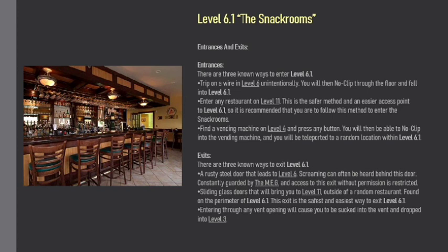Exits. There are three known ways to exit Level 6.1. First, a rusty steel door that leads to Level 6 — screaming can often be heard behind this door, and it is constantly guarded by the MEG with access restricted without permission. Second, sliding glass doors that will bring you to Level 11 outside of a random restaurant, found on the perimeter of Level 6.1 — this is the safest and easiest exit. Third, entering any vent opening will cause you to be sucked into the vent and dropped into Level 3.